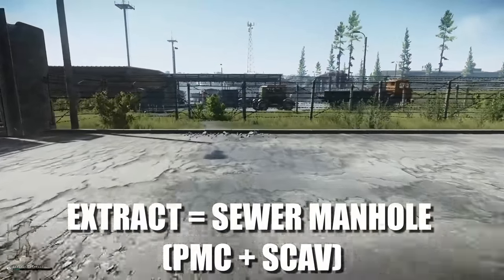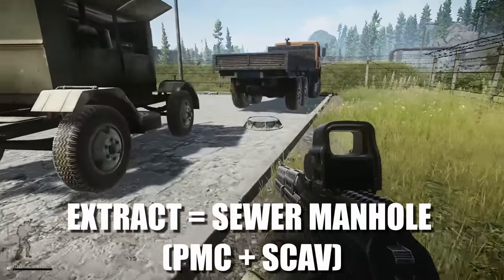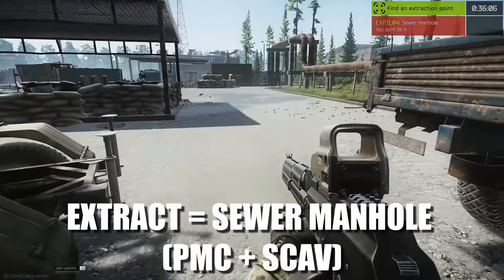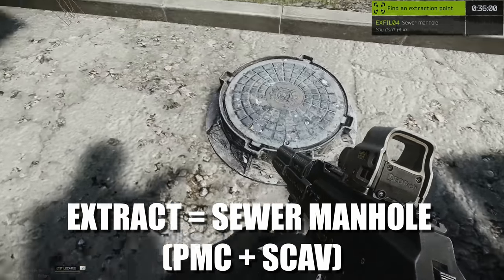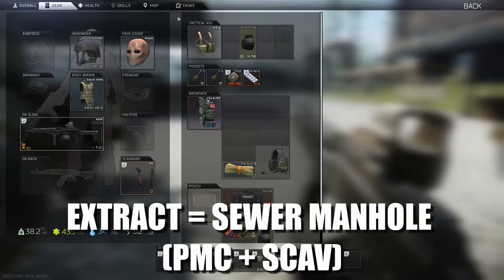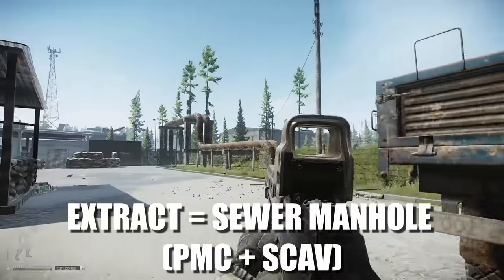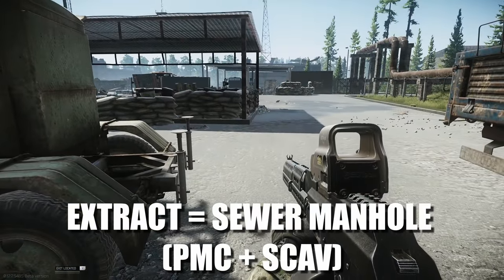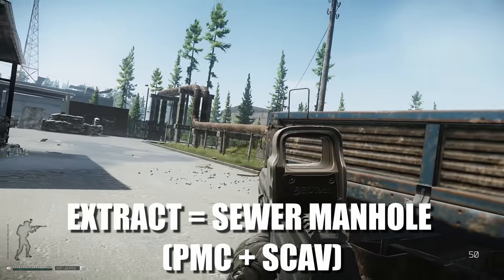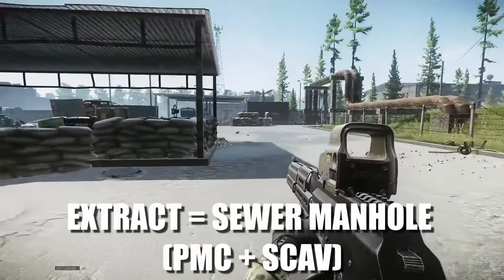Right next to CP Fence is the Sewer Manhole, which is a scav and PMC extract. The thing about this extract is you cannot have a bag — if you have one you have to throw it down underground before you can extract. You get a lot of hatchling runners here — they spawn in with giant tactical rigs, rush straight over here to extract. If you spawn early you can come over and wait for them, kill them, and take their loot.